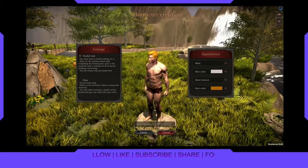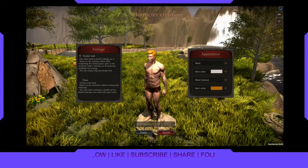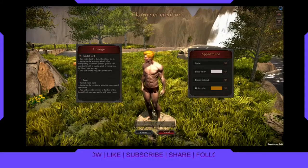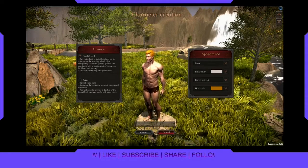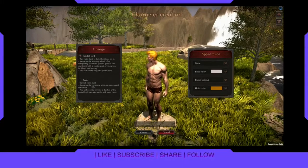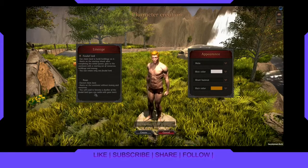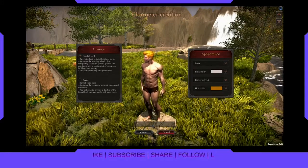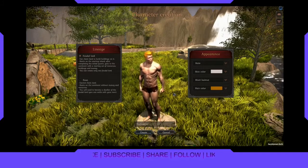We have two options: Feudal Lord or Peon. Feudal Lord can claim land to build buildings on it. We start on Starling Iron after completing the initial quest and go to the continent with a starting set of resources — buildings and money. You can create only one Feudal Lord. Or it could be a Peon — cannot claim land, starts on the continent without money and resources; you'll need to become a dweller with a Feudal Lord. Let's just go Feudal Lord. And created — let's go.